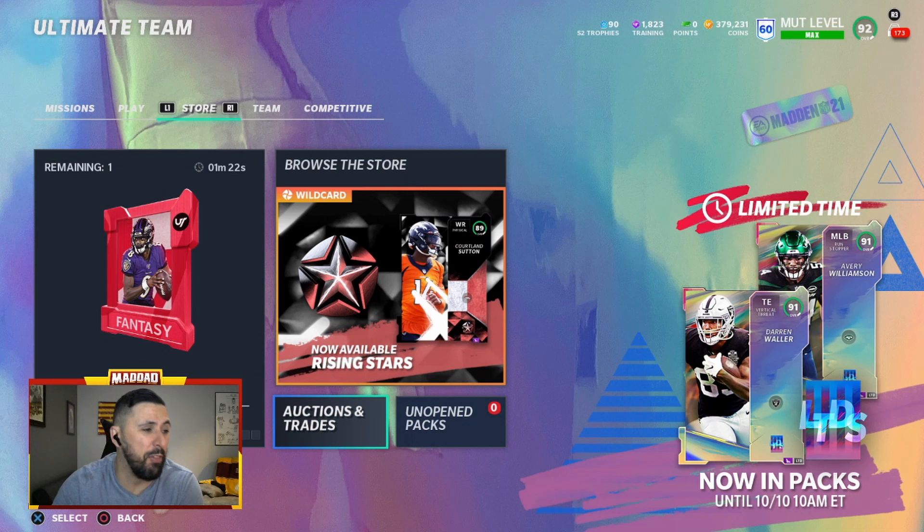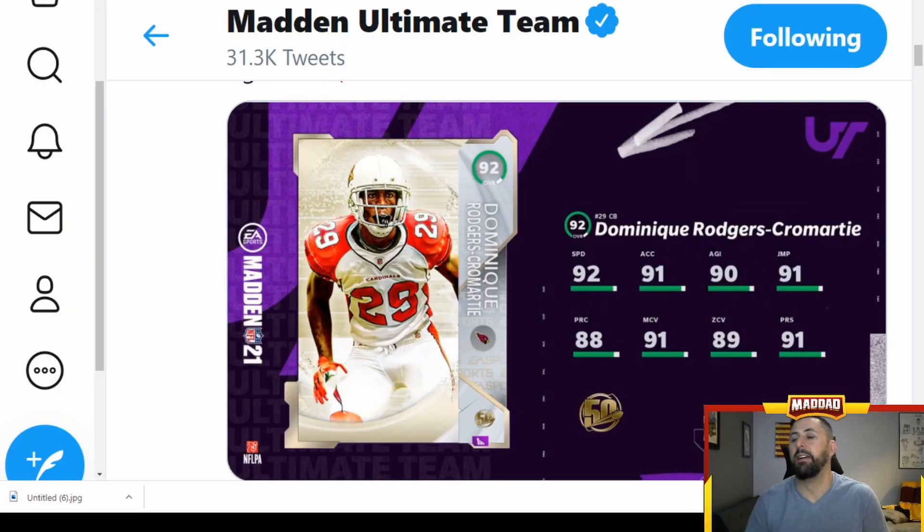We also got teased one more thing — we are getting DRC today, Dominic Rogers-Cromartie, as you can see right here. He's coming in the game with the 50 drops at about two o'clock. My other two guesses are Julius Peppers and a quarterback — probably Steve Young or RG3. Have a great day guys, Mad Dad is out. Peace.